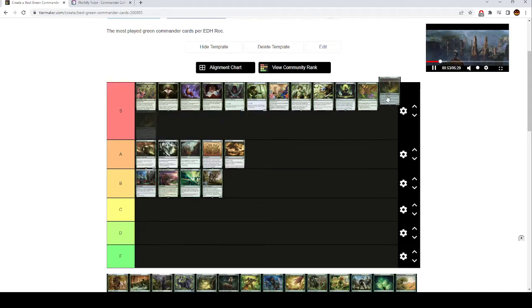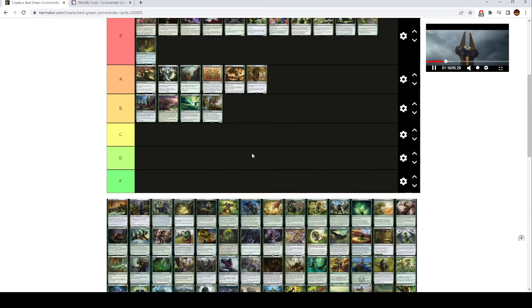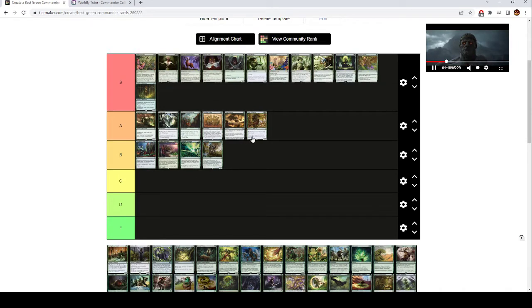Oracle of Mul Daya is also S tier. This is really good — at casual Commander tables, I think it loses some value because games aren't going to go long enough for it to matter. But if you're at any table where players are winning by turn six rather than turn four, this card is insane. It's going to give you a ton of value and draw you a bunch of cards. Beast Whisperer — I think this is quite a bit better than Elemental Bond. I'm paying one more green mana so that I draw for all my creature spells rather than only creatures with power three or greater, and that's really worth it.